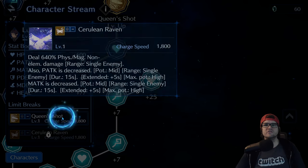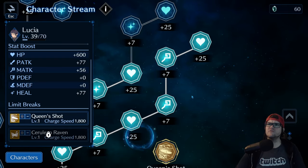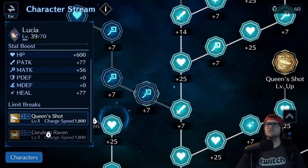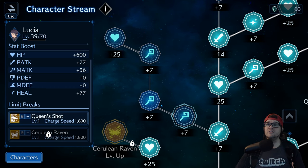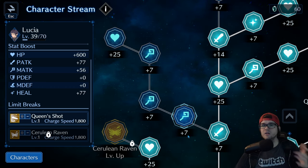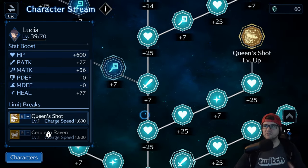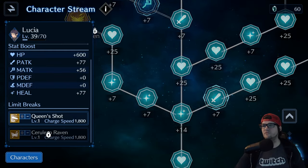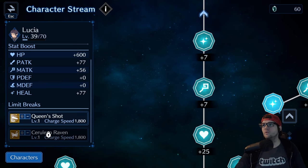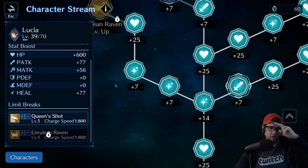To summarize the growth system: if you're not using a character for magic, don't grab magic stat nodes, especially if they require memories to unlock. If nodes are unlocked and free, go ahead and grab them, but skip the locked ones as I've done with several characters. That covers everything for growth — thanks for watching and I'll see you on the next one.